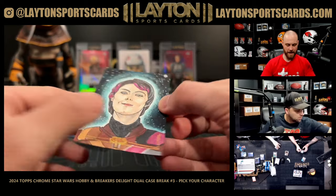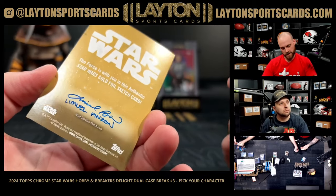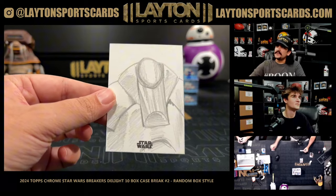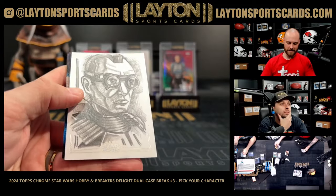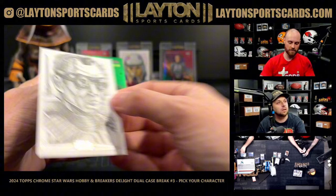Sketch — oh my goodness — that is a Sabine sketch! Look at that — gold foil! The back is gold foil! A gold foil sketch of Sabine Wren. That's another battle droid there — the different ones, the blue ones. Jessica Hickman.